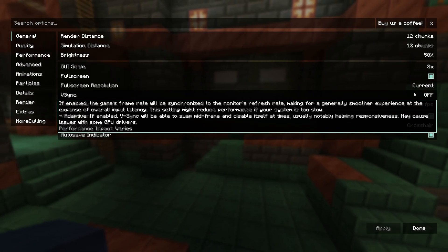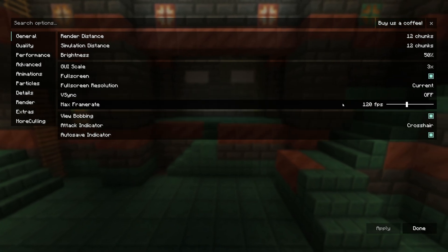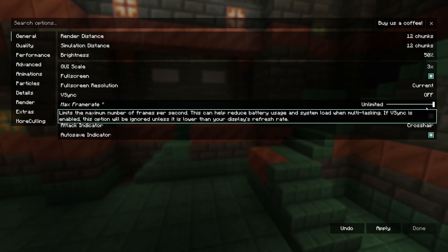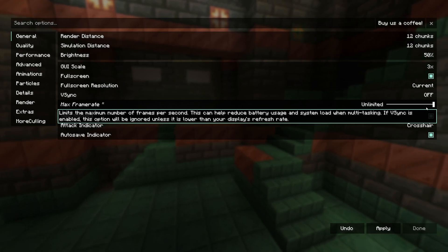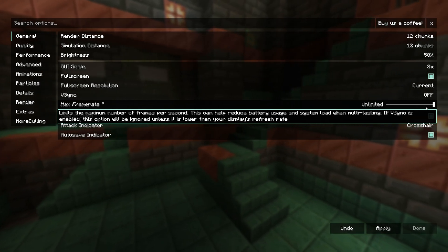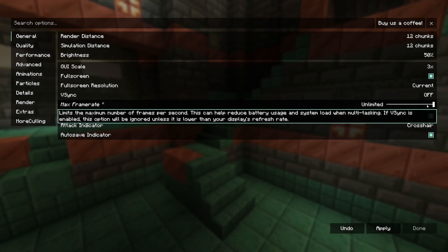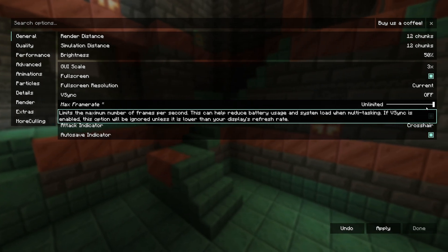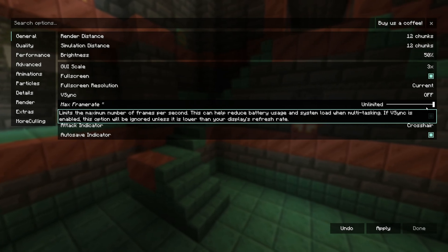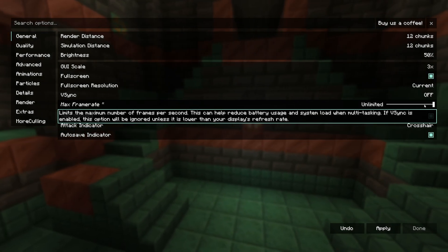Make sure V-Sync is OFF — it adds delay and you lose FPS with V-Sync on. Set Max Frame Rate to Unlimited. However, if you notice a lot of stuttering or FPS drops, cap it to 10 FPS over your monitor's refresh rate: 60Hz → cap at 70, 144Hz → cap at 150, 90Hz → cap at 100. Only do this if you're experiencing significant stuttering.